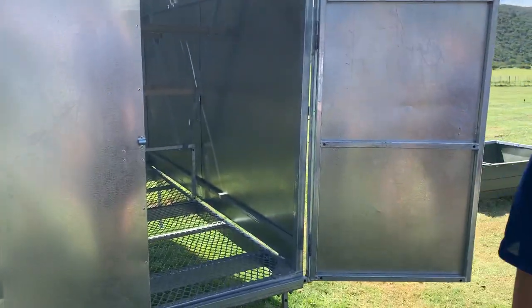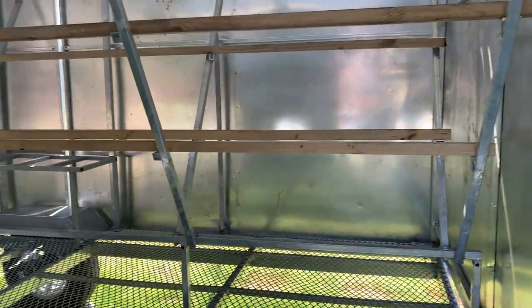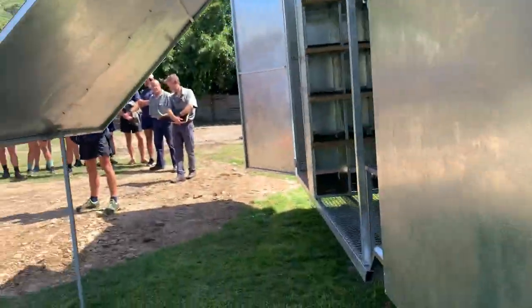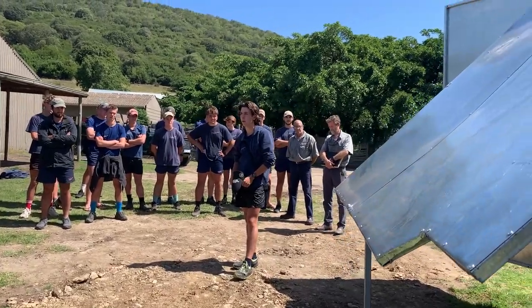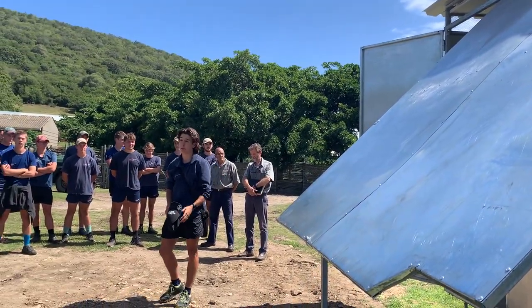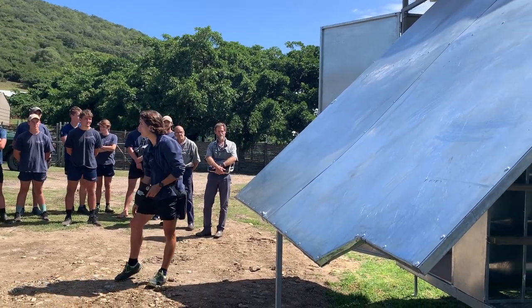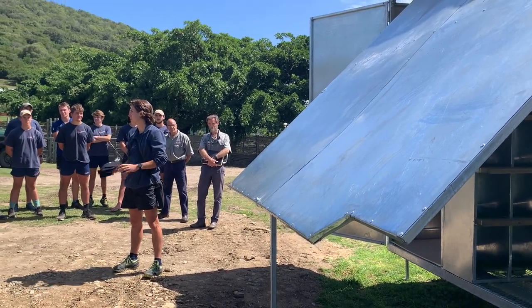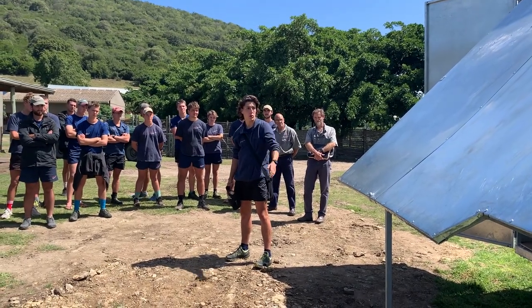That small door over there is for workers to add water, put in extra feed, and clean out without having to open the big doors and have chickens everywhere. There are two big doors on the other side that open up completely, and during the day the chickens are encouraged to go out and nibble on the grass and turn up the soil. At night they're locked in so no jackal can get in. There's a curtain that goes down in front of the laying coop so they can't roost in there at night.